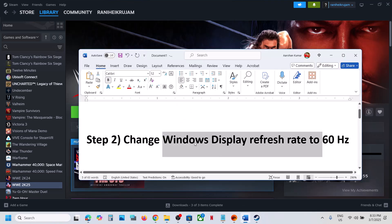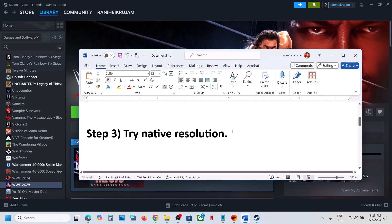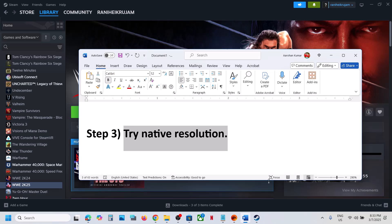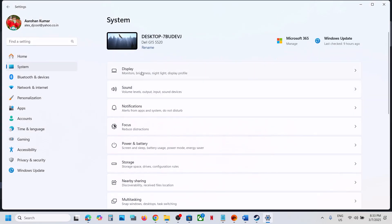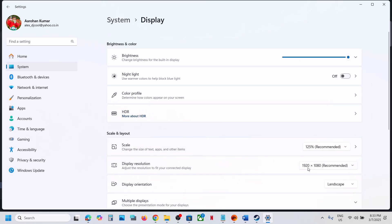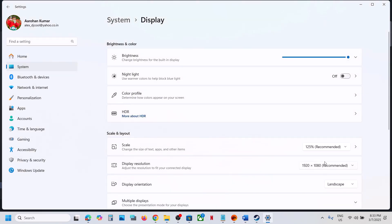The next step is to try native resolution. Whichever resolution you are selecting in the game, make sure you select the same resolution in Windows. In my case it's 1920x1080p, so go to Extras, then go to Graphics Settings, and select 1920x1080p — or whatever resolution you have, select the same resolution.